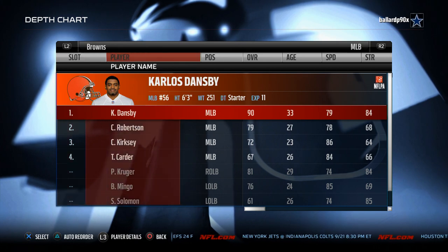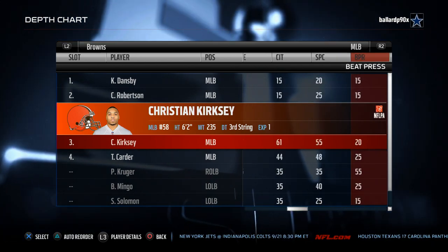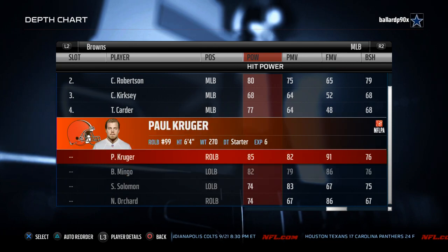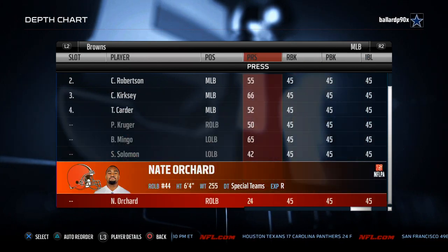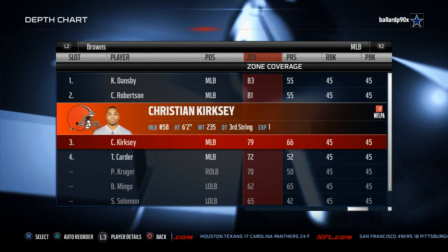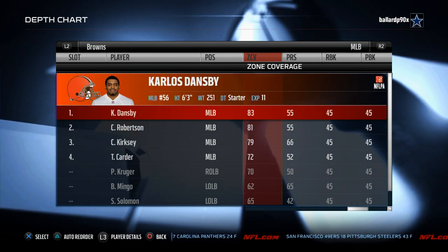This is actually the team we break down in our defensive guide — check the link in the description. Then you have Carlos Dansby, and the cool part is you have some Madden gems here: Christian Kirksey. This dude is pretty good, solid speed, and all these guys can hit: 85 hit power, 82 hit power, 85 hit power — solid. They can all cover too: 83, 81, 79 zone coverage. We like to use Kirksey with that 80 speed.